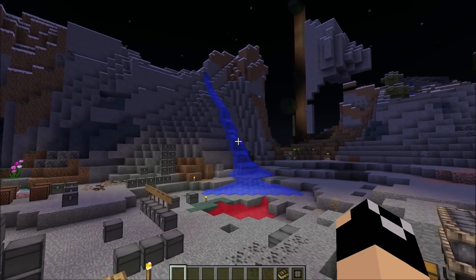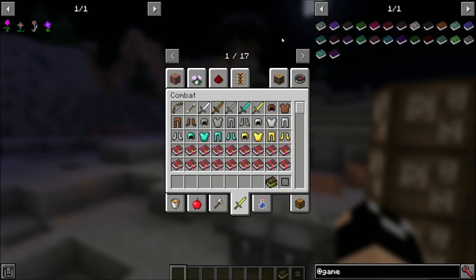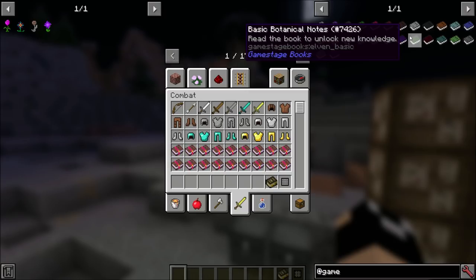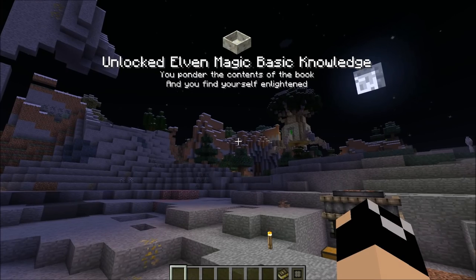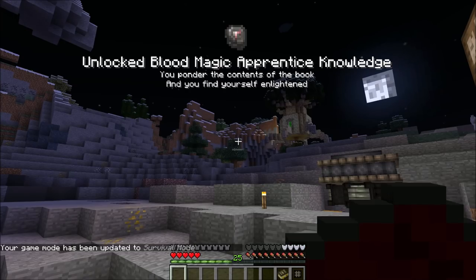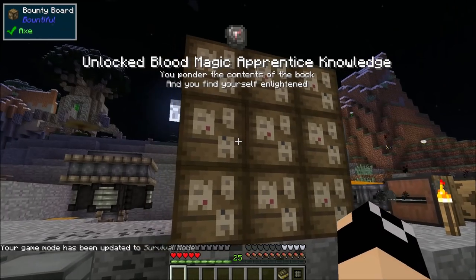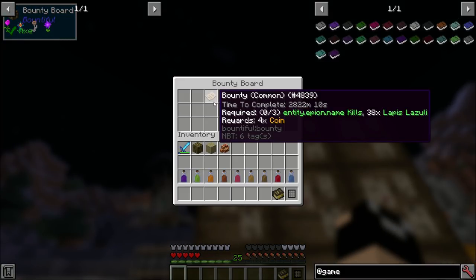A lot of these things are actually locked behind game stages. To show you - if we unlock Botanical, we get Elven Magic Basic Knowledge, and it says 'you ponder the contents of the book and find yourself enlightened.' So basically you get the book, go into your inventory, it consumes the book and you get the knowledge. Over here I've set up some bounty boards. If we open these up there are bounties - I do need to fix some language stuff with Lycanites because it says 'entity.epion.name kills' but I need it to just say 'kill Epions.'